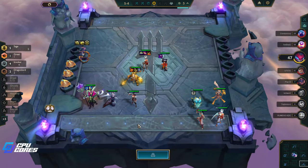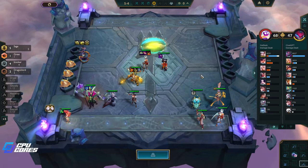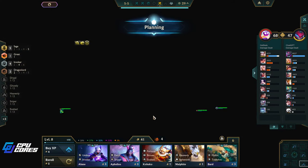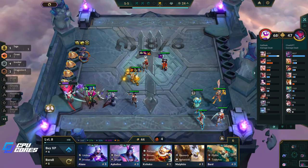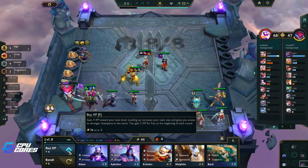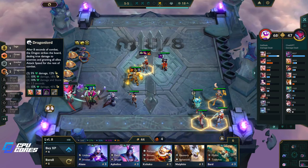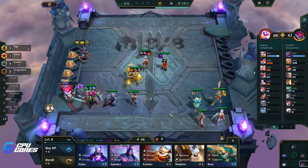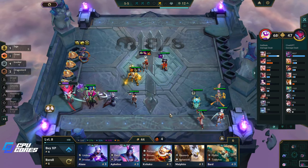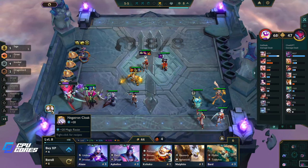We'll take this then — it can go on Azir or Janna. Azir does more damage though, so Azir — there you go, my friend, enjoy. We're back to 44 gold. We will level up to nine and we'll put Lee Sin in just to get three Dragon Lords — I think it's worth it. It does 10% of their health as damage which is really a lot.